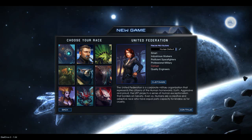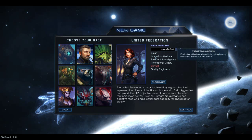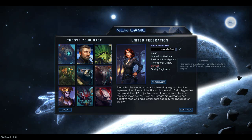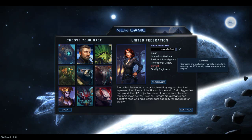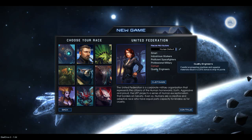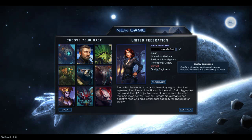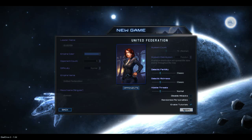Let's just start off — we'll be the United Federation, the humans, the good guys. We're smart, which gives plus one research for scientists. We are industrial, so plus one production. We have a 20% bonus to ship weapon damage, ground troops have an additional 10 hit points, but we have a 25% penalty on tax revenue — so we're a bit corrupt, losing some money there. But we do have a 25% bonus to ship hit points. We're just going to take the default and get into things.